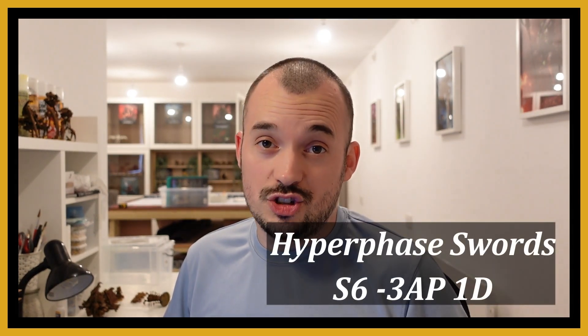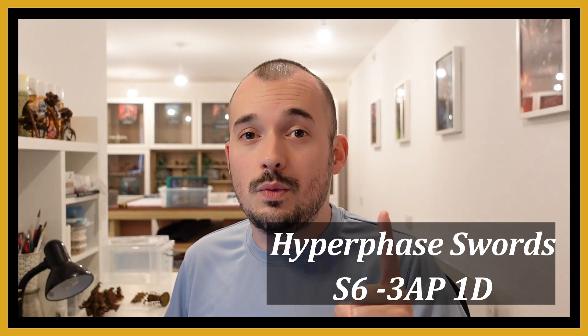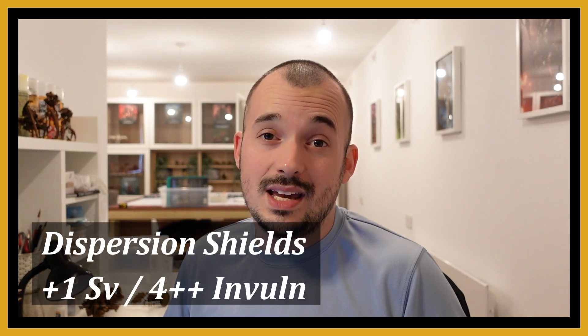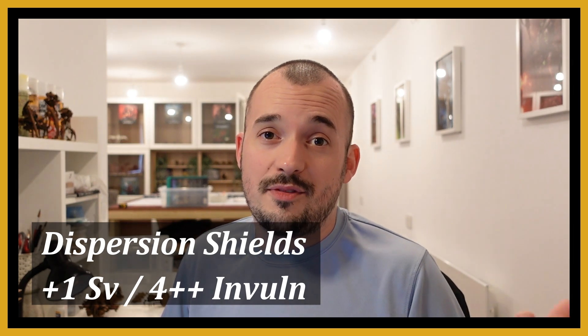We're talking Lychguard today. You can get a unit of five of them for 55 dollars, and they're going to be one of your elite selections from the Necron codex at 25 points per model. They come with two different profiles: the first is the hyper phase swords with dispersion shields — strength 6, AP -3, 1 damage — and you also get the shields which give plus one to your armor save and a 4+ invulnerable save. The other option is the warsythe: no shield, but strength 7, AP -4, and 2 damage.